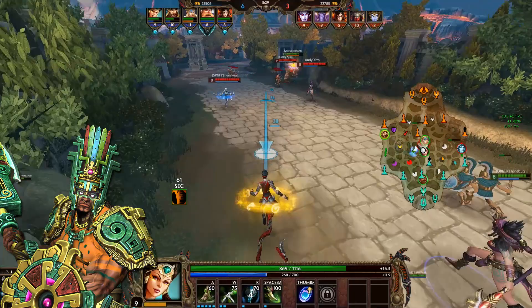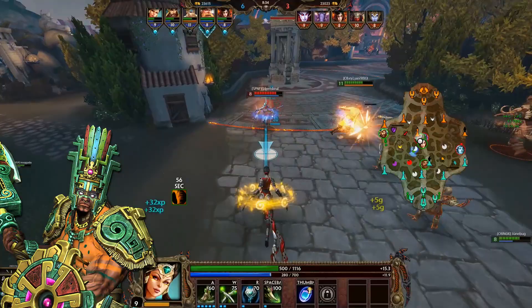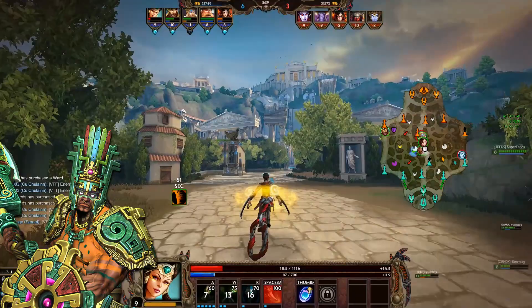Chuck, while harder to execute at a higher level of play as you have to make an impact with him in later stages, is generally considered an easy guard. He has easy to hit abilities, easy sustain, easy lane clear, and he's also relatively safe, meaning that mistakes aren't punished easily.